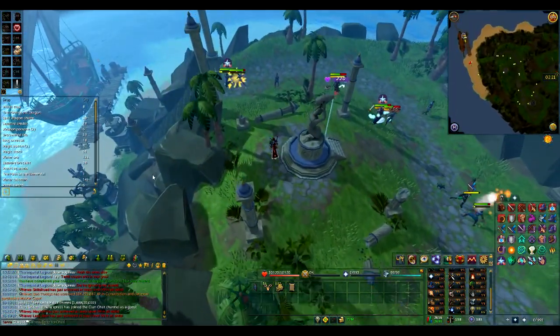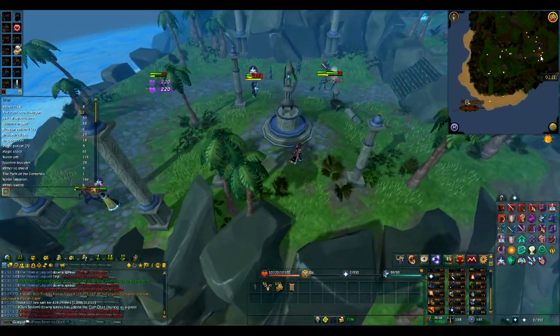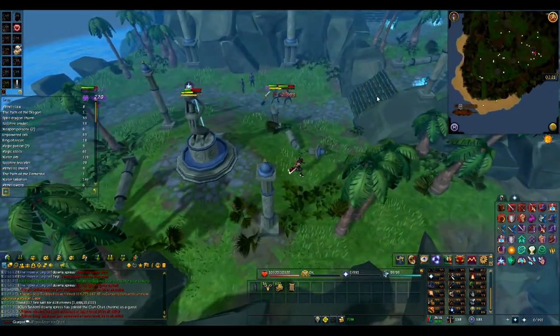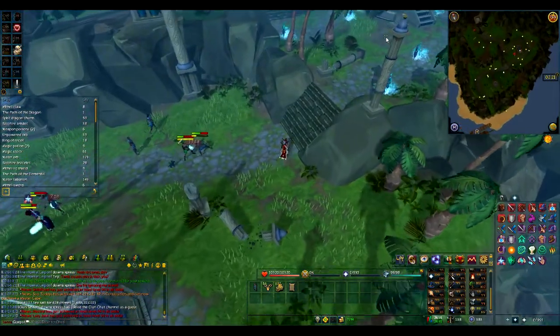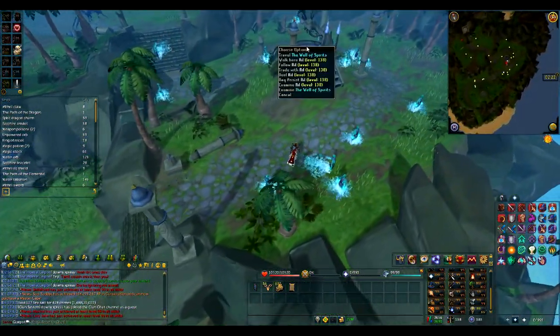Once you have all three books, head back and speak to Ling and she'll tell you what she thinks she knows about it. After that, you can pop through the fountain — this well of spirits will then have an option to travel.